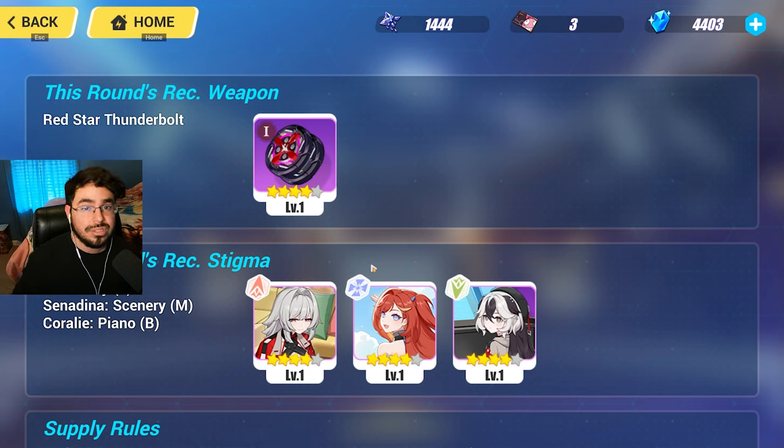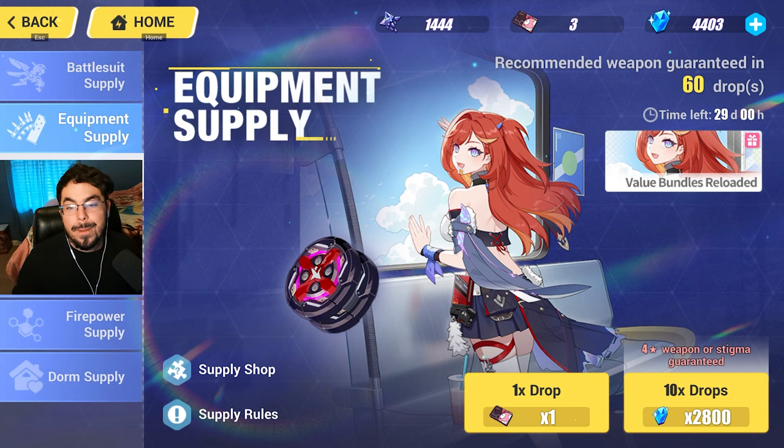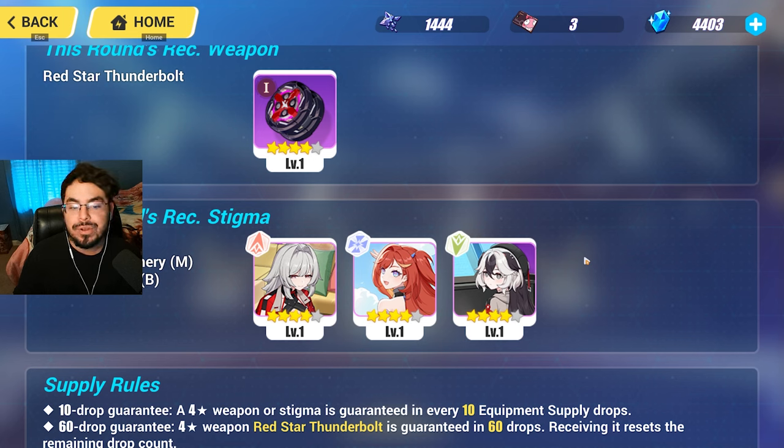Here's a big change in Part 2: the weapon banner guarantees the weapon in 60 pulls. Even better, there's no off-rate weapon or off-rate stigmata on this banner. Every time you hit a four-star pity, you're guaranteed to get either the weapon or the stigmata for the character you want. So every pull gives you stigmata for the character, and eventually you'll get the weapon too.